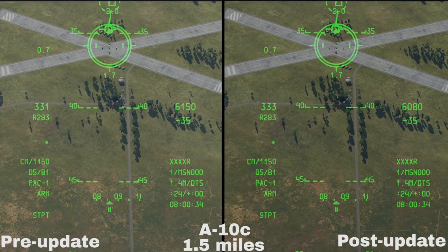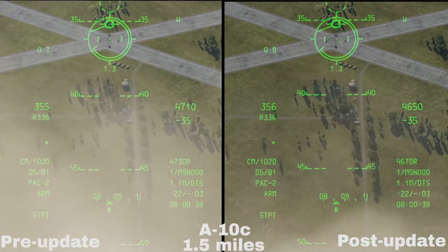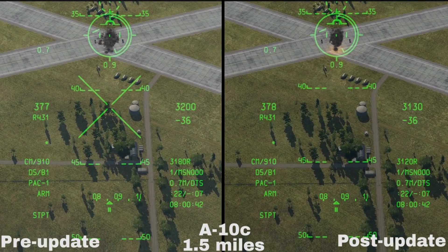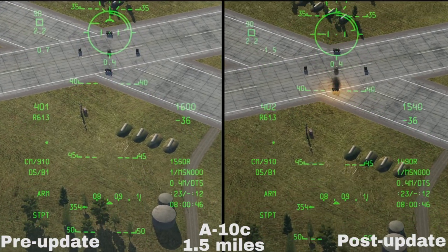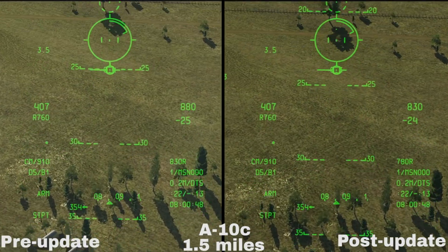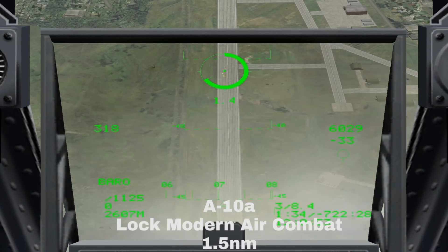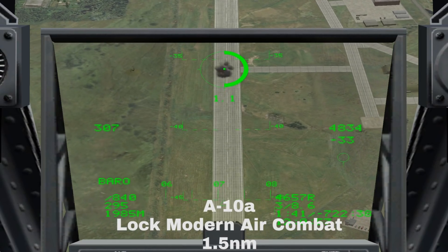We'll start with the GAU-8. The Warthog's gun has received a rather substantial reduction in dispersion — bullets are grouping much tighter, so it'll be a little easier now to rip open light armour, although I've still found the gun to not be terribly effective at taking out heavier targets. Those of you dating back to LOMAC will remember just how deadly the Avenger was against tanks — of course this was not necessarily accurate.